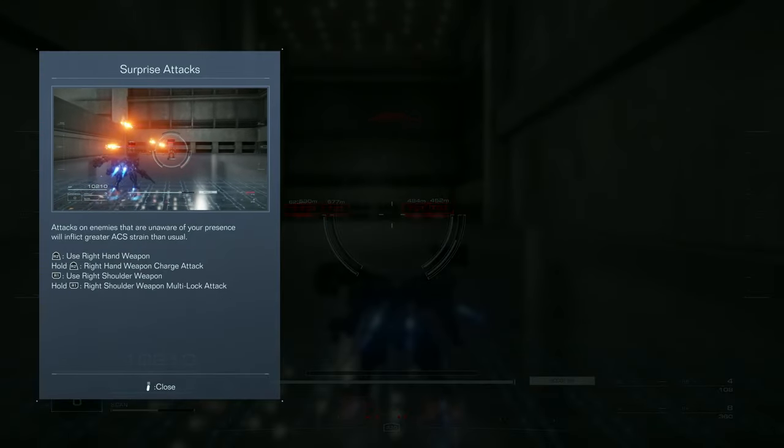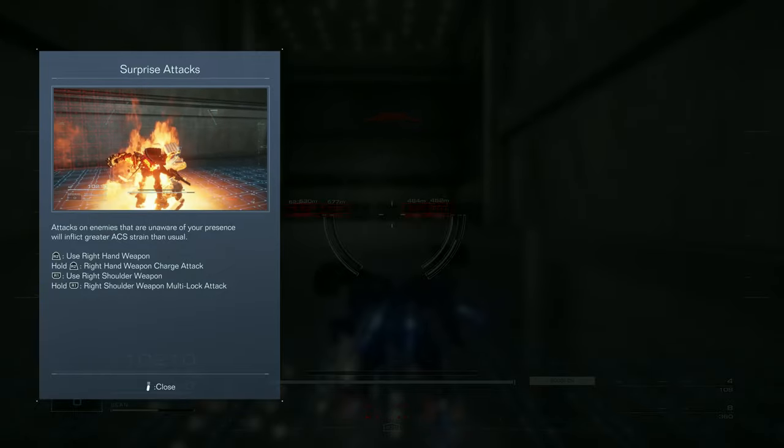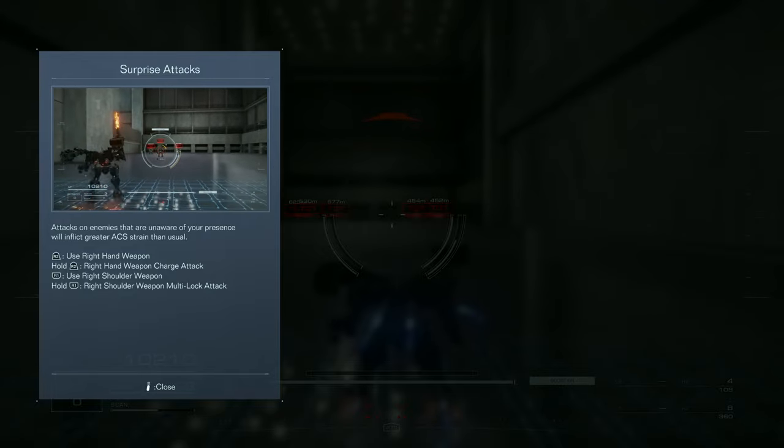Surprise attacks - attacks on an enemy that is unaware of your presence. Won't inflict greater strain than usual. Right hand weapon, shoulder weapon, etc.